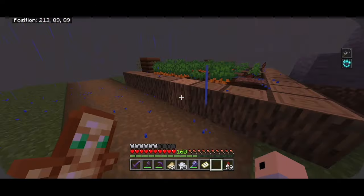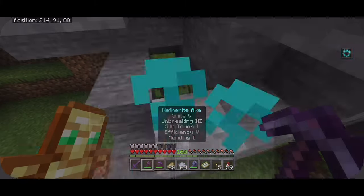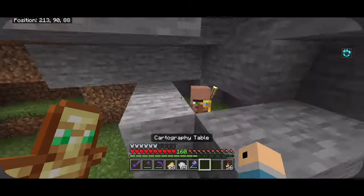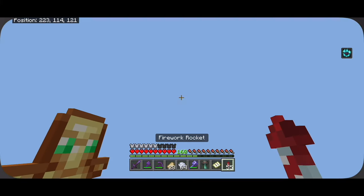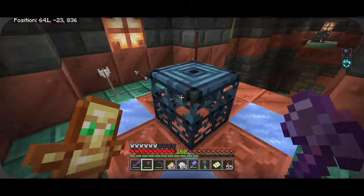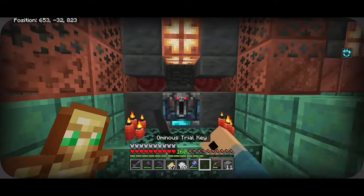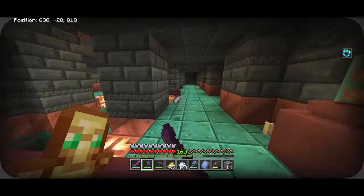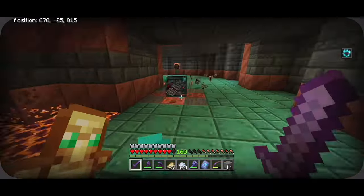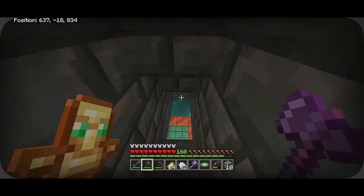I try to go to bed but start another raid — I have to light up this area better and cure the villager again. I move his job site block so he can replenish his trades. Now I head to the next trial chambers. We're straight into a room — the ominous vault is kind of a letdown, but we check another one downstairs. Out of ominous trial keys now, so I fight more trials to get more ominous keys and explore the entire chamber.